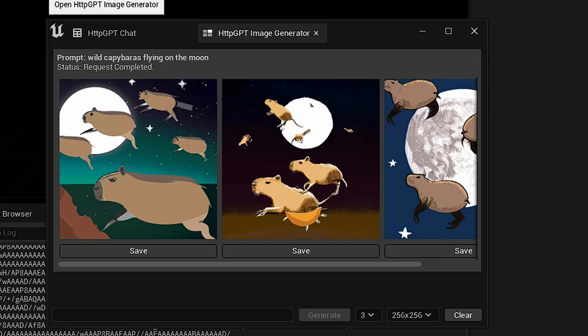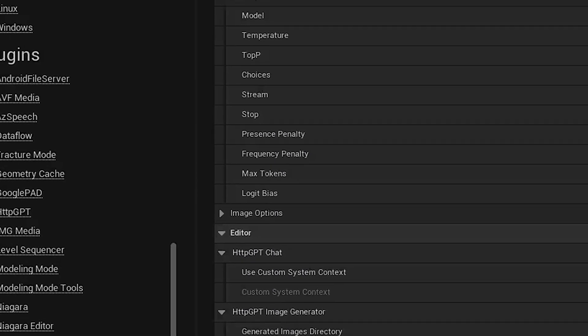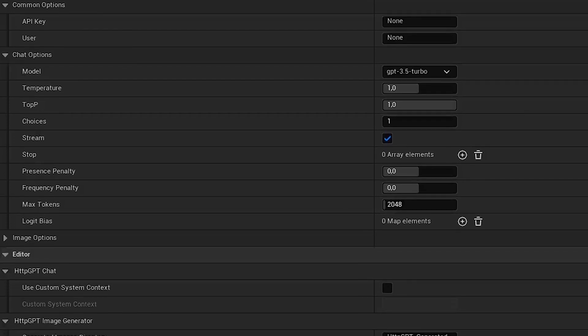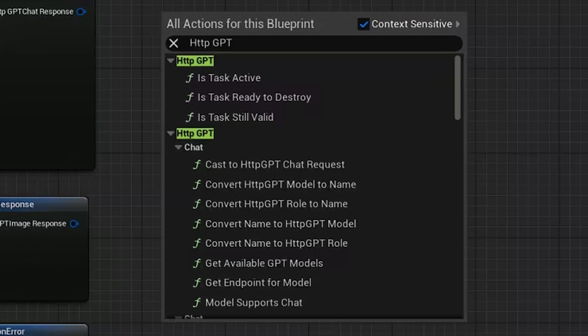For example, if you want to know how to do a certain thing — like how to sprint in Unreal Engine — you could ask ChatGPT inside Unreal and it will tell you, and you could probably copy and paste that code into the engine. Or if you wanted to find out what a specific node does, you could ask that all without having to leave the engine, go to a browser, and all that. You can just do it all in one convenient place.